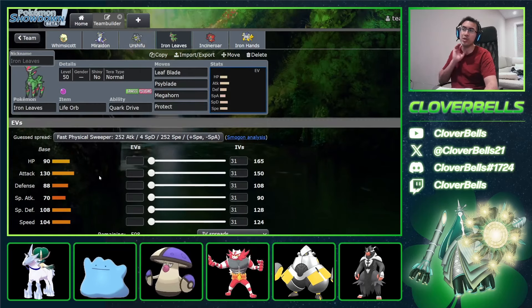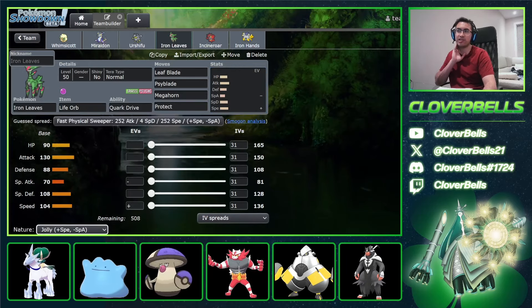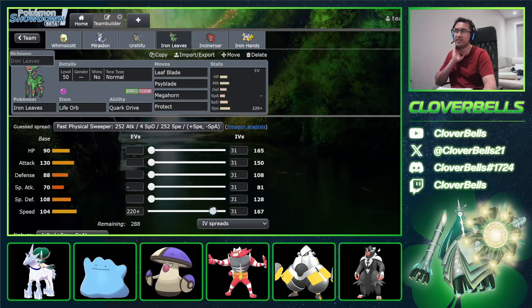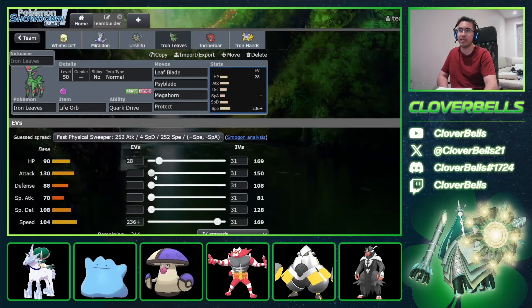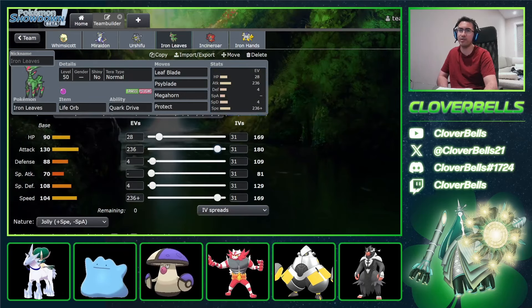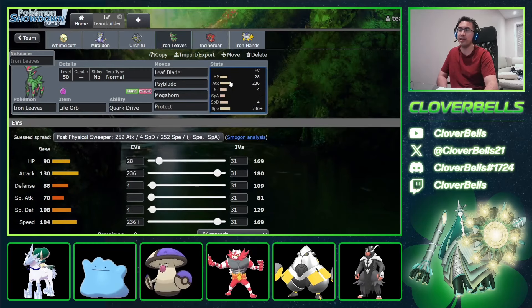For Iron Leaves, going Jolly so you can outspeed base 100s like Chiyu. You can go up to 169 Speed for that. Then a little bit of HP for Life Orb optimization — you always want to end in a 9 when you have Life Orb, to re-optimize HP. Just one point in bulk, and dump the rest into the Attack stat. With Court Drive active, the higher attacking stat, plus Tailwind support and Jolly nature, Iron Leaves is going to do some damage.